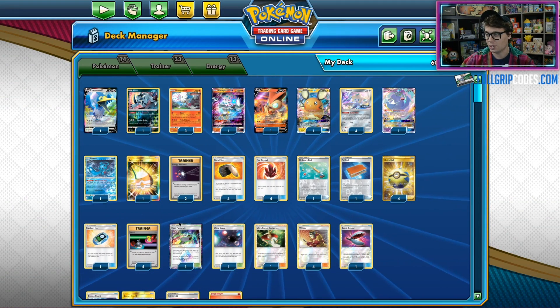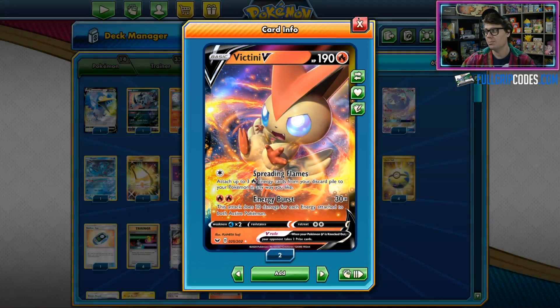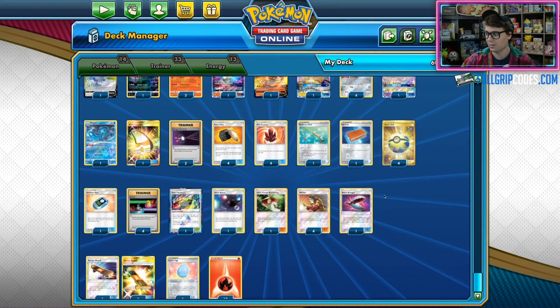Instead, we've just got four Fire Crystals and two Energy Retrieval. And of course, Victini V's Spreading Flames can bring Fire Energy back from the discard pile into play if you need it.